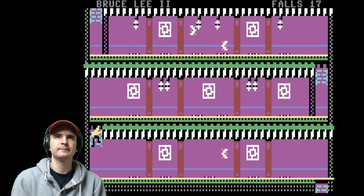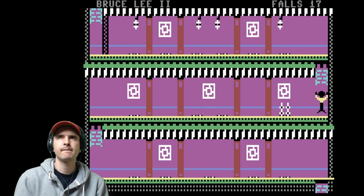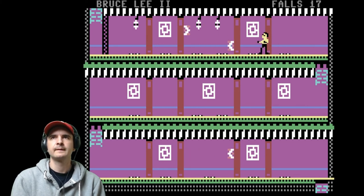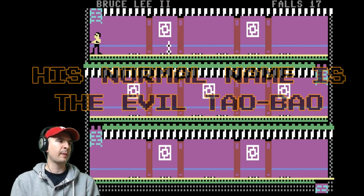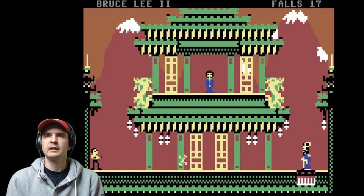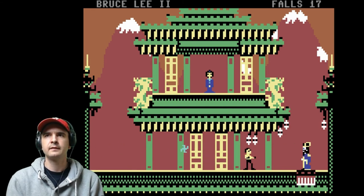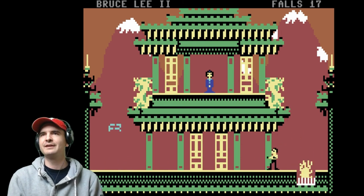I think this is the second to last screen. Come on Jamie, you can do this. We can do this, Bruce Lee can do this. That was close. This is where Lo Pan is - I don't know what his actual name is but I'm going to go with Lo Pan - he does look like Lo Pan. And here he is. Now he throws a high shot and a low shot, so good timing is needed. Grab the lanterns and he falls to his death. There we go.